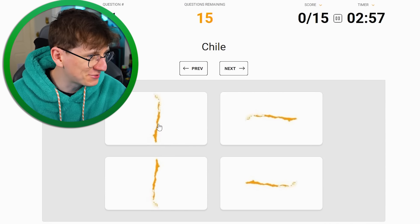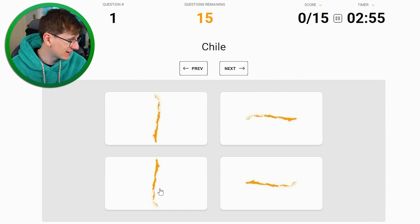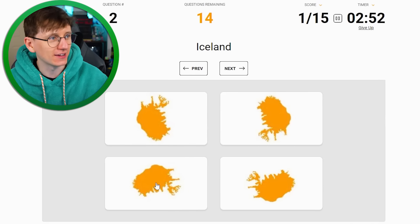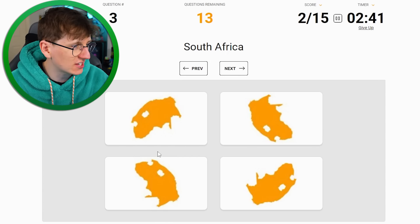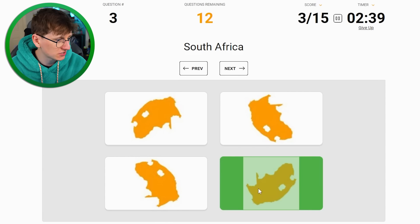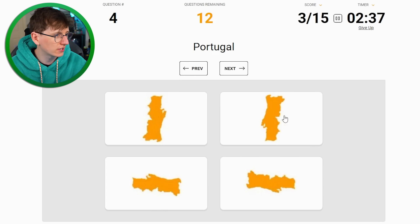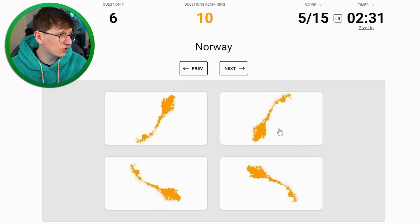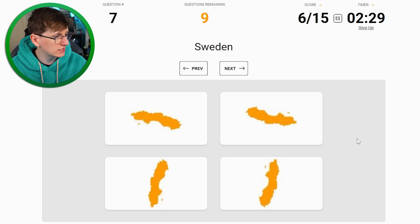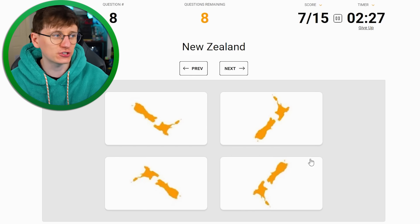Oh god, I'm scared - it's obviously one of these two, I think it's got to be that one though. Good. Iceland is over here. South Africa - spun round, it looks like a dinosaur skull or something. Portugal is this one. Argentina is really easy, that's down there. Norway is going to be over here. Sweden - oh yeah, scared me for a second but I'm all right.